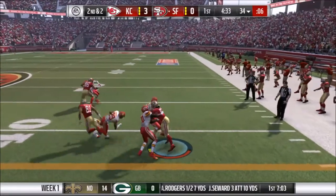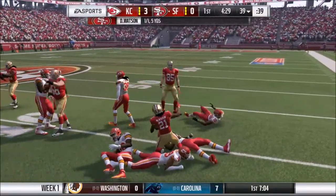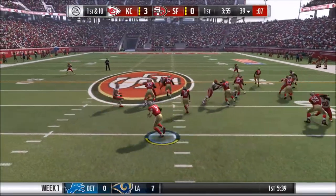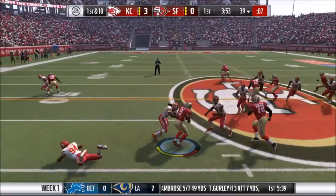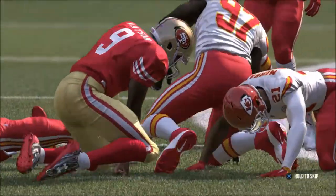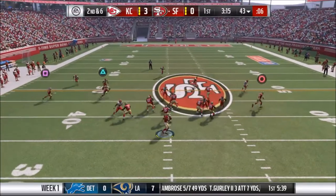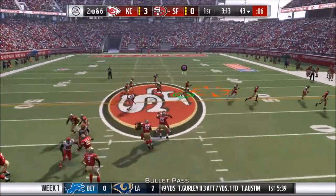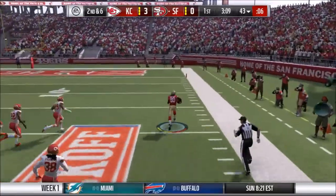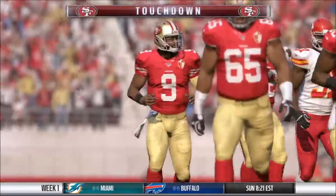We have a three-headed monster in the backfield, led by Deshaun Watson who's mobile and pretty accurate. Here's the big play — we have a halfback in the backfield, Ace McLeod if I remember correctly — and then we find a guy who's supposed to be our number one right receiver target and he gets all the way into the end zone.